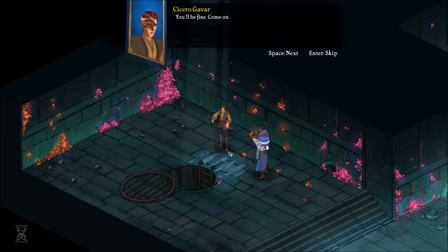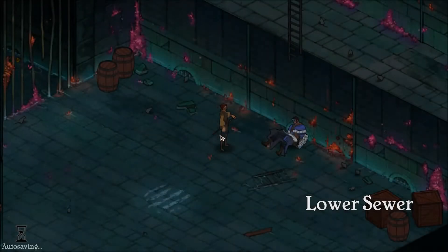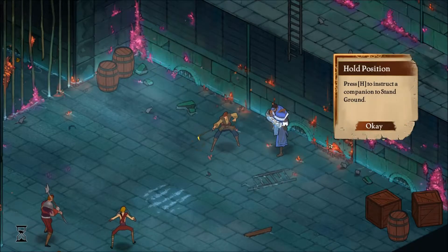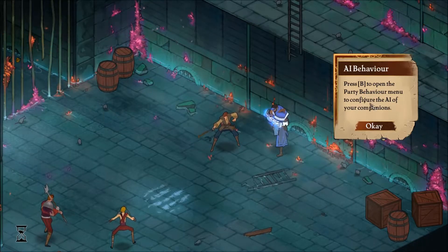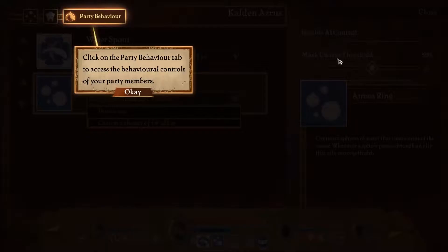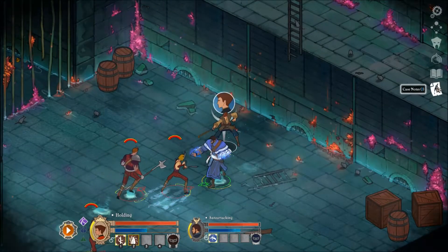We are going down. I hope we'll survive the fall. Now we are in yet another fight. Press H to instruct a companion to stand ground. Press B to open the party behavior menu to configure your companion.